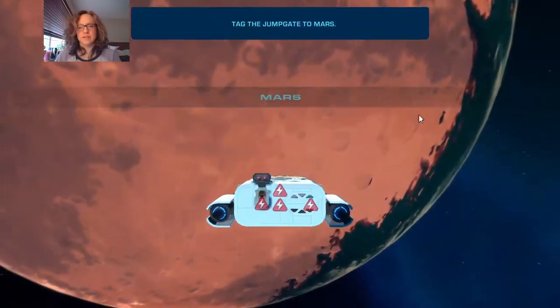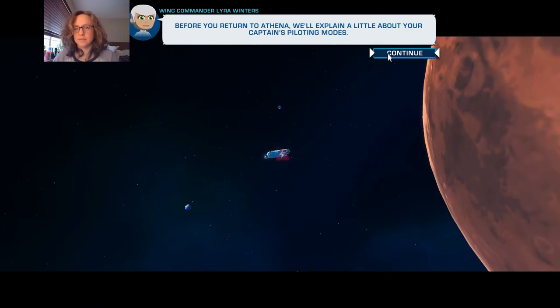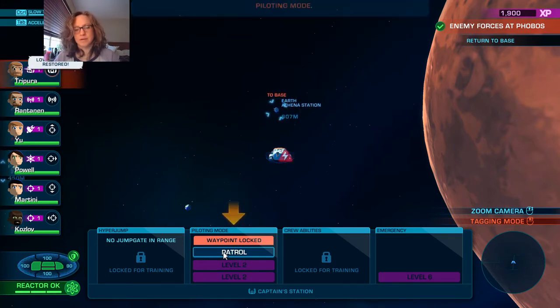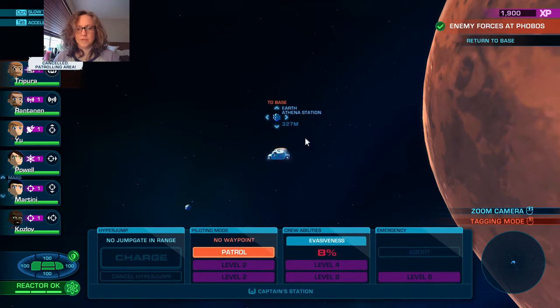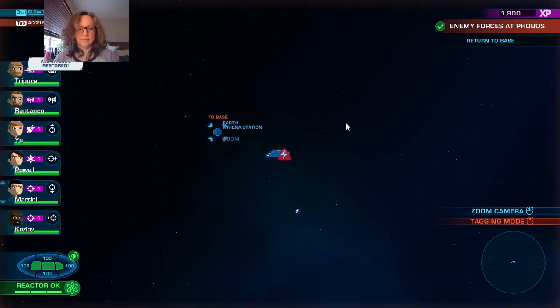There's one more part of the tutorial. Let's go to base. Before you return to Athena, we'll explain a little about your captain's piloting modes. Select your captain - you can select the current piloting mode on the station panel. Currently a jump gate waypoint has been tagged. Press patrol to cancel the waypoint - notice how the jump gate was untagged. Take it again to switch back to follow waypoint and continue the journey.